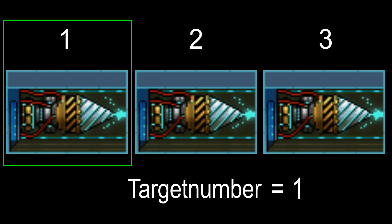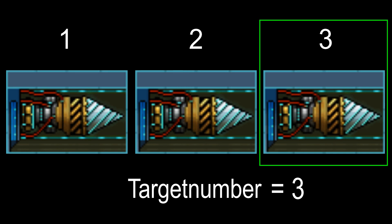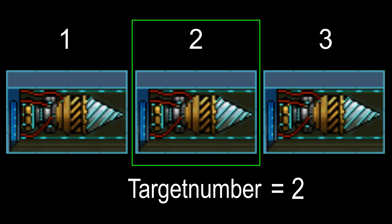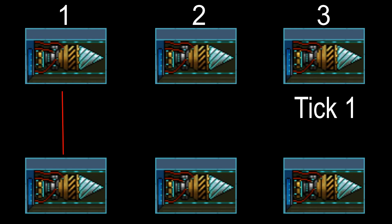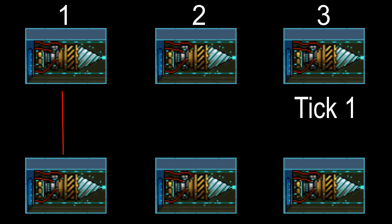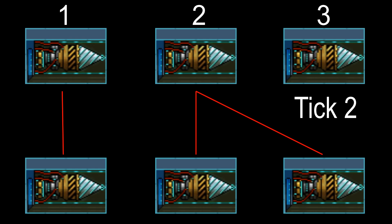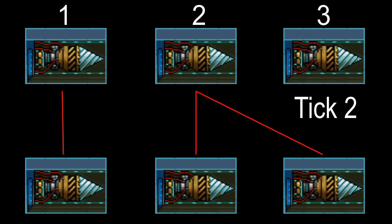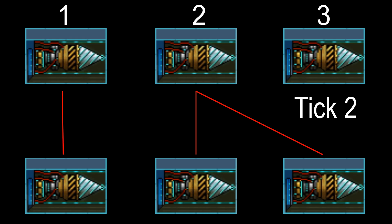From this we can see that any weapons targeting a certain room type on the same tick will all target the same room. If there's more than one of that room type, then any that target that room type on the next tick will target any instance of that room that isn't the one just targeted. Keep in mind that you can't target dead rooms except with lower-than-HP conditions paired with the target condition room action.